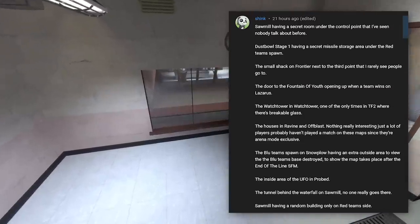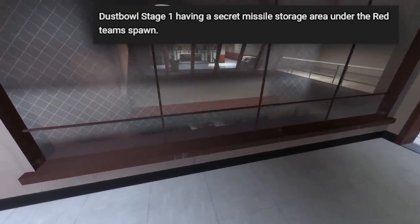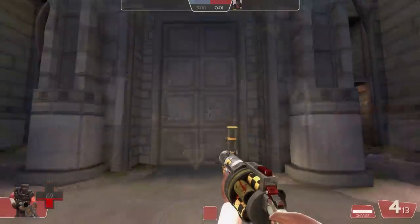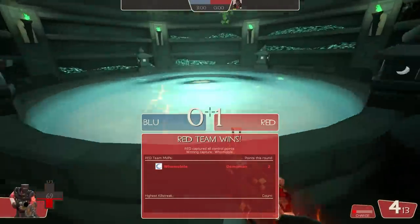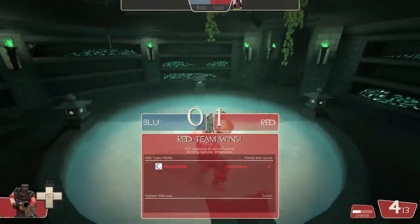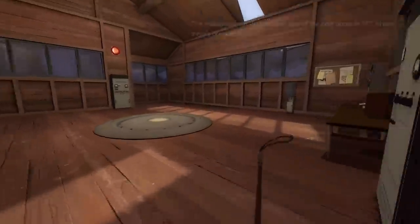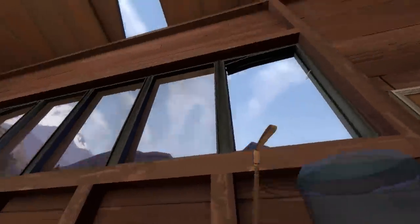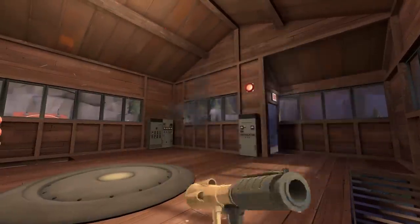Shriek - I'm going with Shriek - brought up a few spots. Dustbowl Stage 1 spawn has a missile base inside. The Fountain of Youth on Lazarus that opens up when the round is won - the water heals you, by the way. The watchtower in Watchtower, which has breakable glass for some reason - might be the only spot with breakable glass, now I think about it. And a whole heap of others I can't squeeze in.